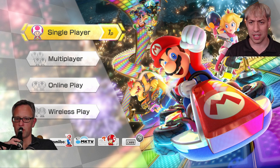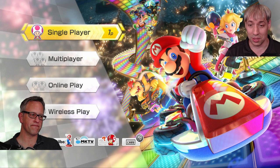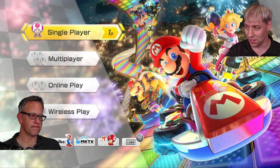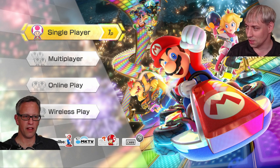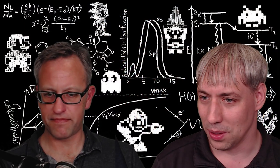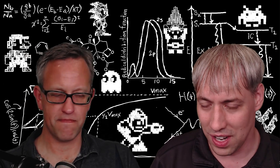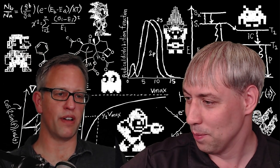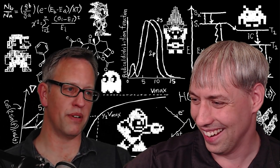We're almost at the one-hour mark. This is Professor Scott Stagg, expert at cryo-electron microscopy and structural biology — structure and function relationships. If you have any questions, feel free to throw them in chat. Shall we switch games? May as well. Tribal luminescence wants to know: what's your favorite structure? I'm going to have to go with the ribosome. I got my PhD in ribosome structures, but that's not the only reason.